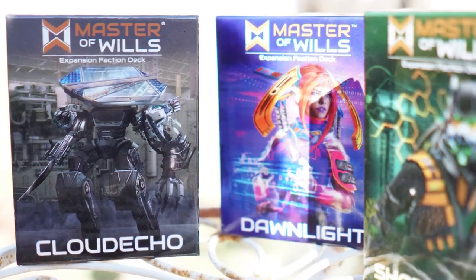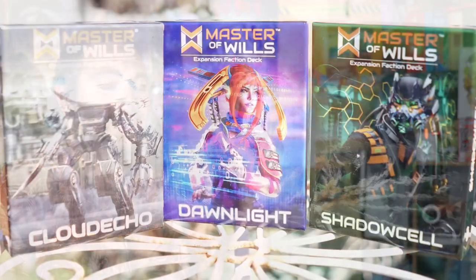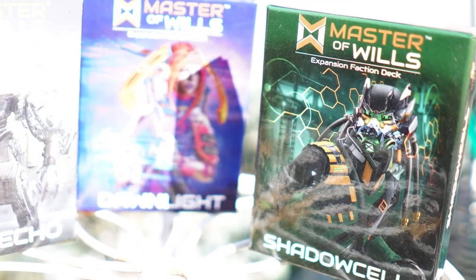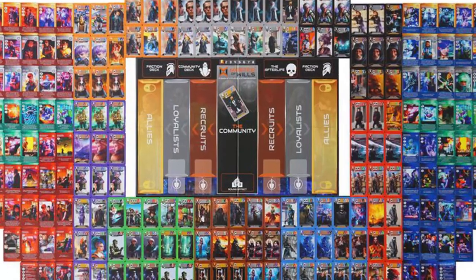The three new expansions are Cloud Echo, their newest one with the most interesting effects; Dawnlight, which focuses mainly on killing and destroying effects; and Shadow Cell, which is more about moving, giving your opponent a plus one but giving yourself a plus two. You can choose between any of these additional decks. The first two starting factions are Alpha Guard and Razor Corp, which come in the base game as blue and red, along with a big stack of community cards.